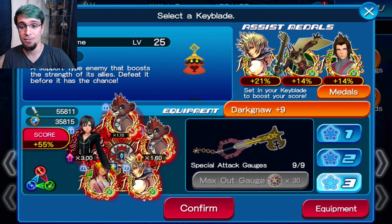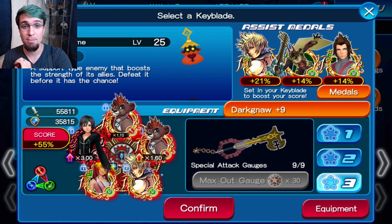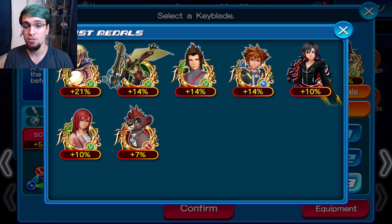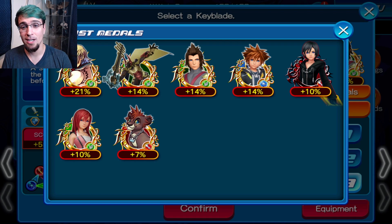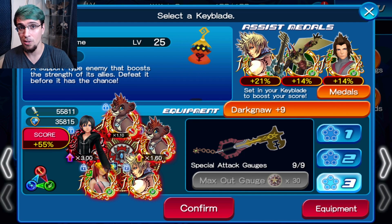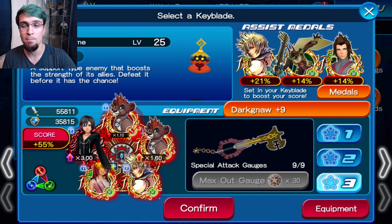I'm gonna show you guys two different setups. Setup number one is gonna be this right here, which has pure percentage metals. I got my HG Xion on 0.2 Kairi, I got two Pride Land Soras and then my Roxas EX. Obviously I don't have any of the 14% metals because my account does not need to pull.